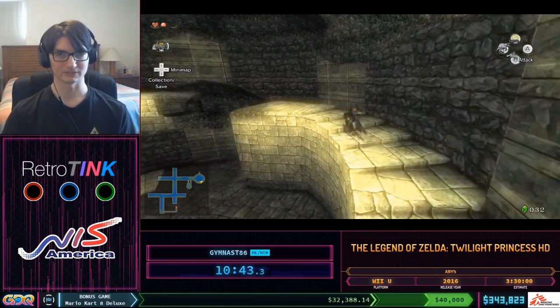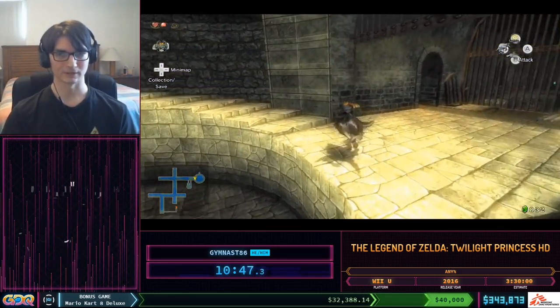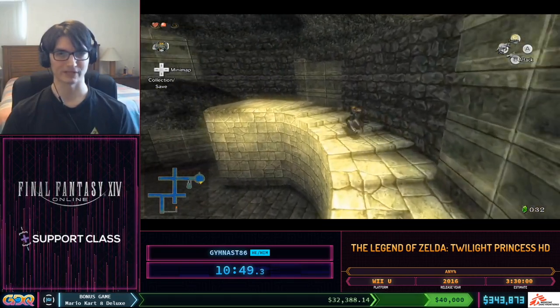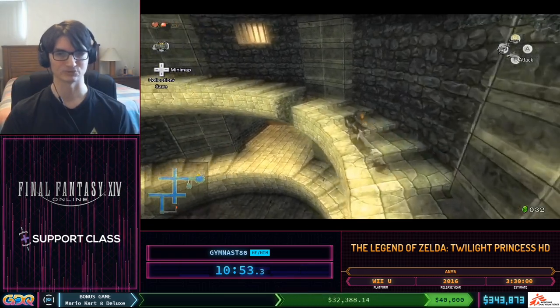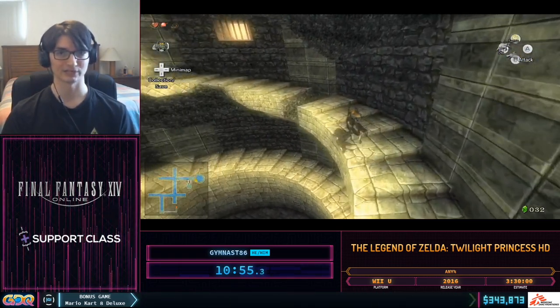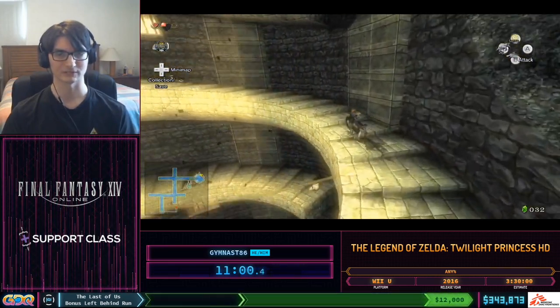Right here we're going to attempt to skip a Midna text. There's a cool technique — if you fall in the water after jumping down here, Midna will give you text telling you to jump up there. But if you don't land in the water, you can still activate the Midna jump trigger while skipping the text. So it saves about two seconds.